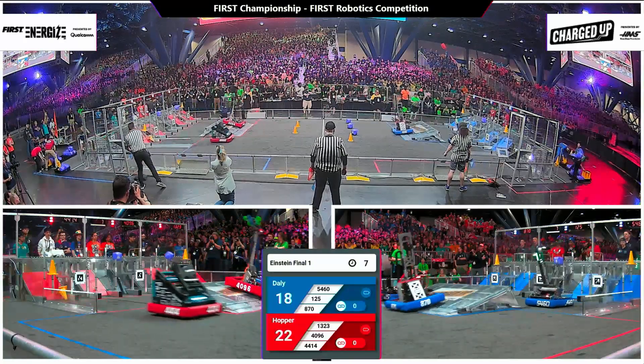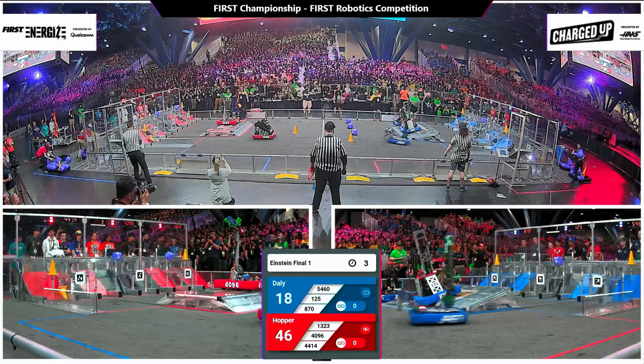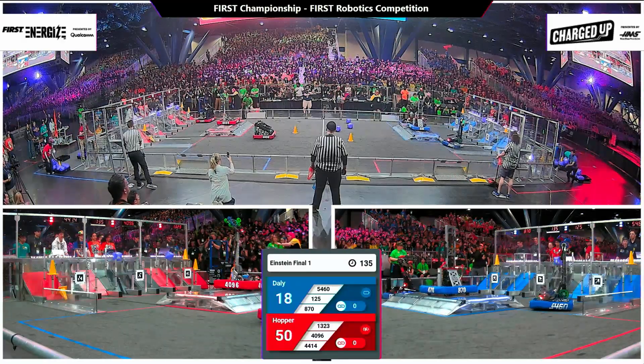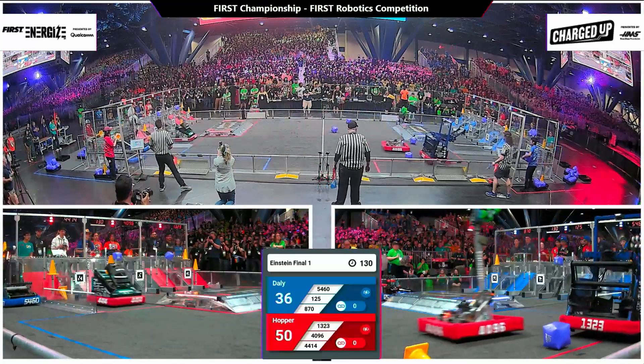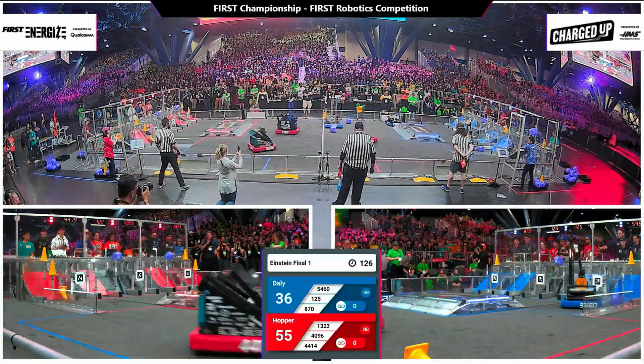Bring them out! 44-14 doing double game piece auto. 40-96, control-Z, up, dock, and engage. Blue has got three game pieces during that auto. Red got five — red lights has the lead, 50-36 as the human drivers take control of their robots.